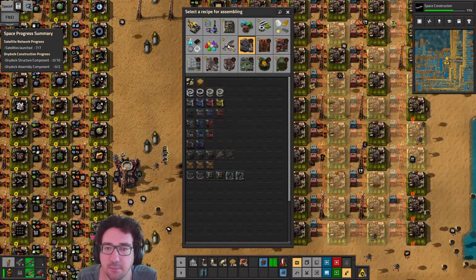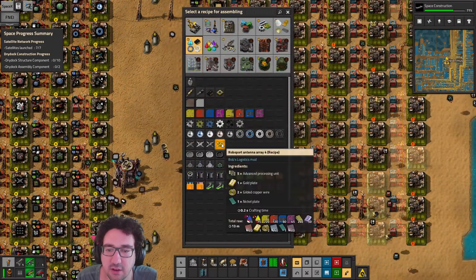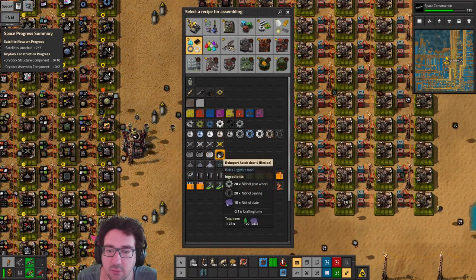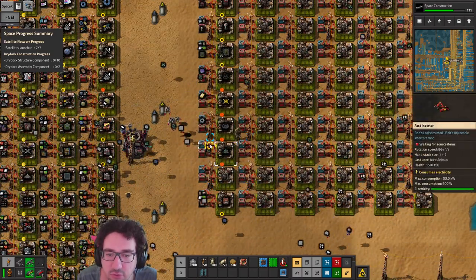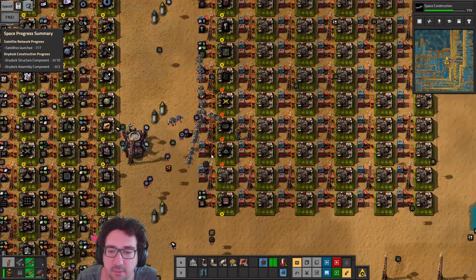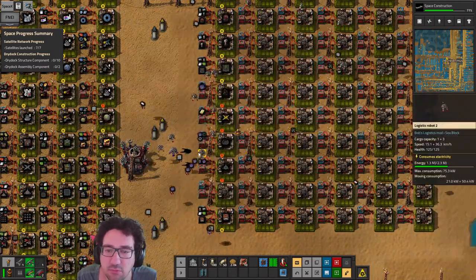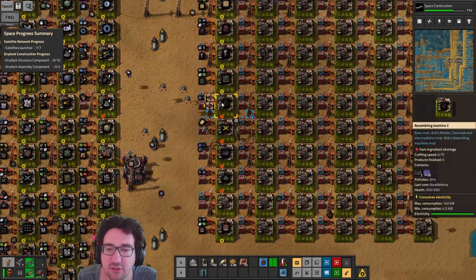We're just gonna make them. In order to make this we need a bunch of roboport parts. For those it's less critical — this needs five of them anyway, so 20 is fine. For these guys, 20 is also a lot actually, but are they expensive? No — we can actually make them quite easily. We're already making them, that's nice.